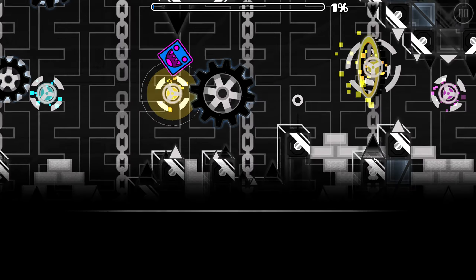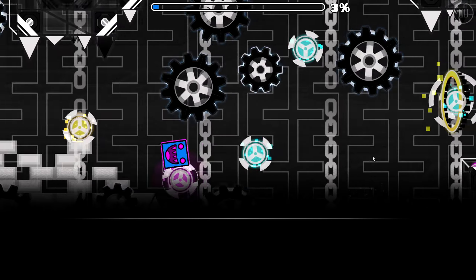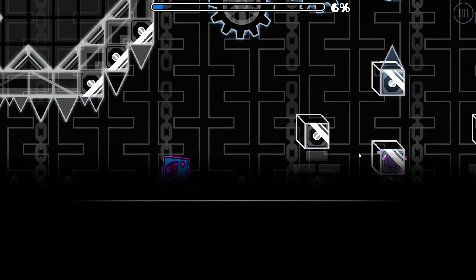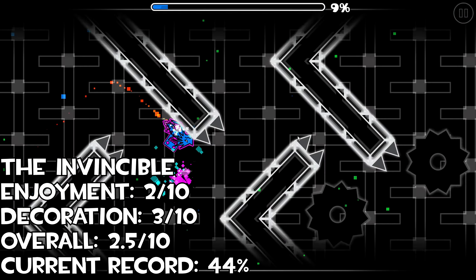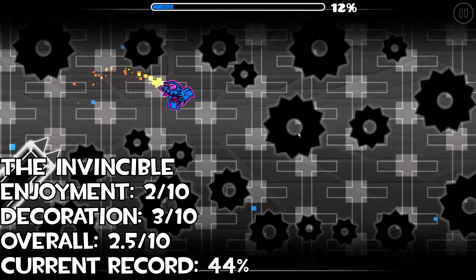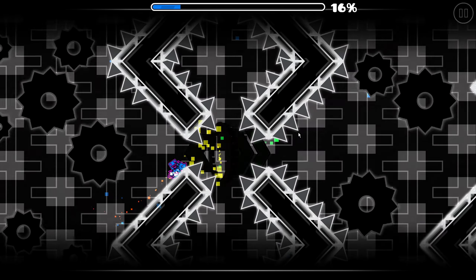I originally thought The Invincible was just the black and white Sonic Wave with no gameplay changes, but after trying it while playing Sonic Wave, I was maddened by the buffs. This level is a balanced nightmare, and although the pre-drop is as annoying as it is with the initial shift part, the buffs on the wave parts just bring this level down as the worst Sonic Wave remake you can play.